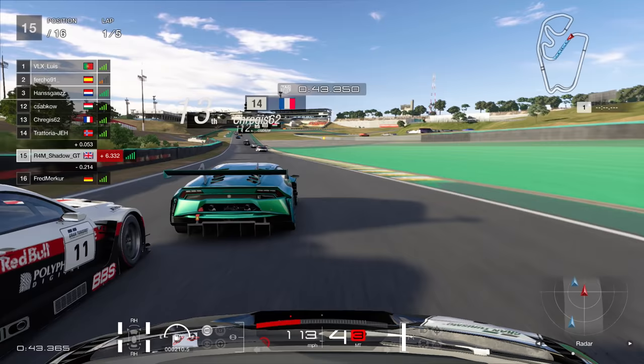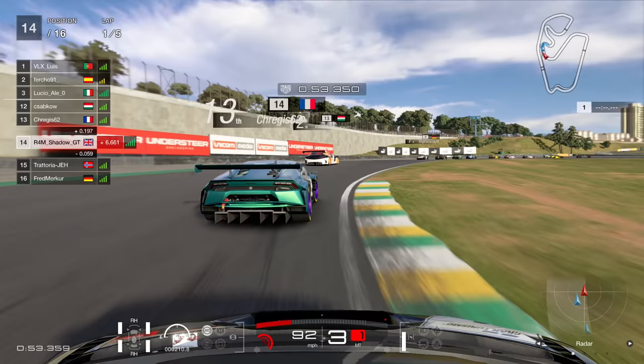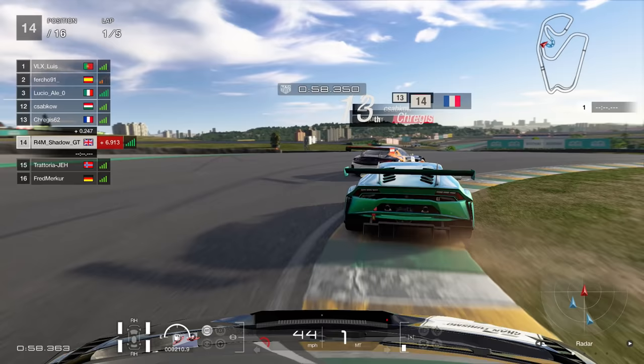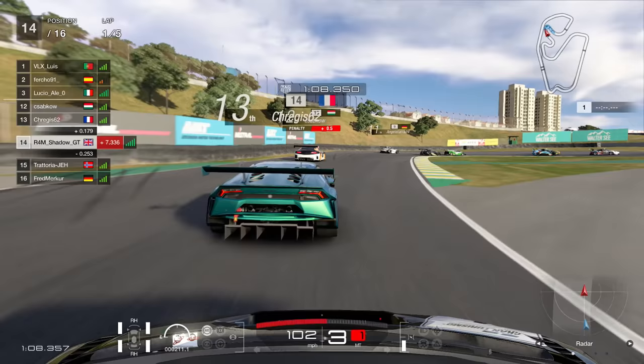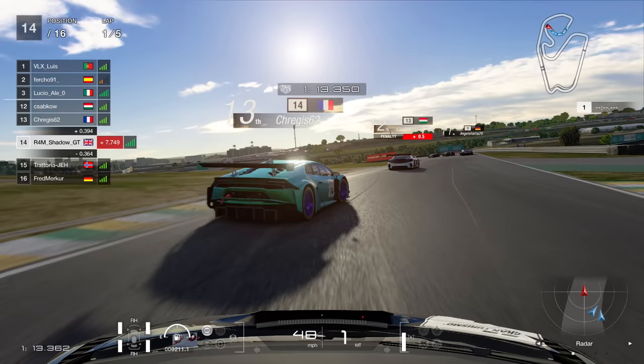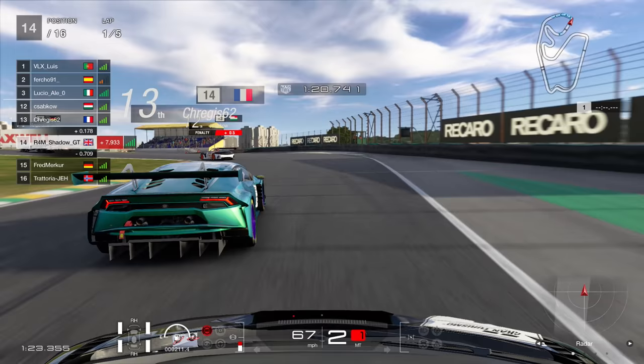That was a really awful turn four. We actually get overtaken by this Lexus on the outside. He commits to the outside line, can't quite make it stick. So we're up into 14th, up behind our fellow Lamborghini Huracan user. Luckily, I didn't completely bin this guy. We can continue to fight another day.